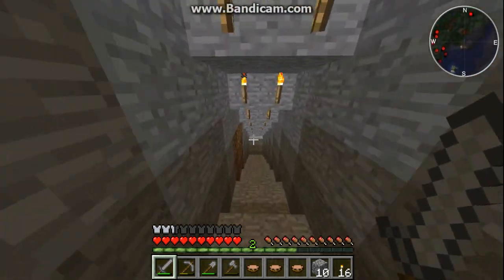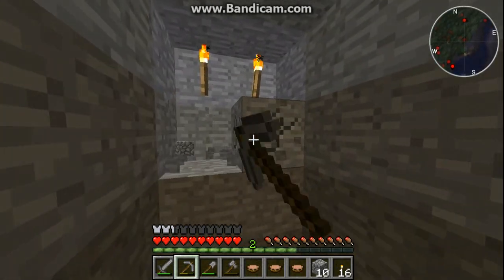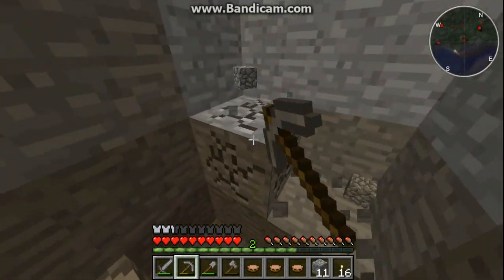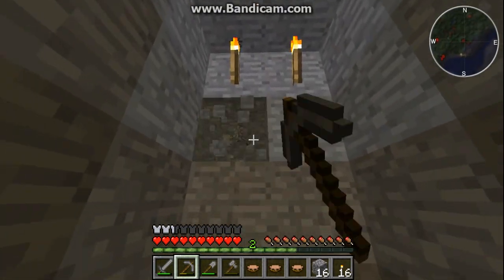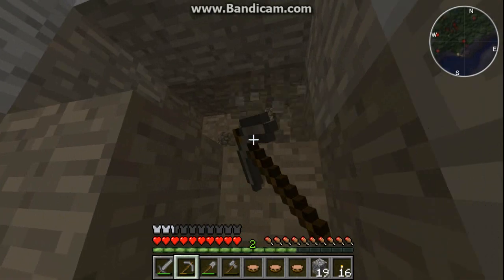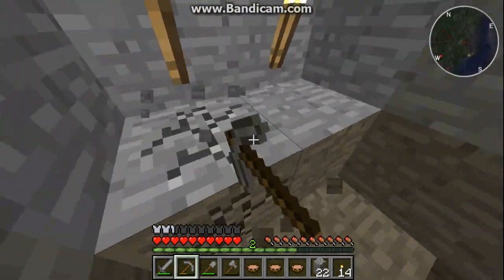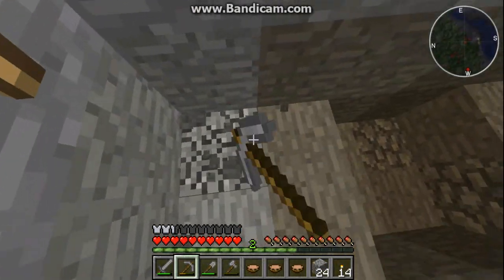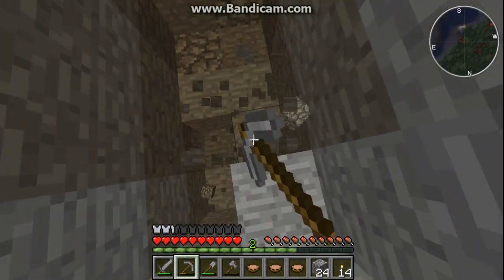We can keep mining now. We also have Timber. If you don't know what it is, basically if you cut down the bottom part of a tree, the whole tree will fall — not like sand falling, but the whole tree will break. Which is epic. And I hate cutting down trees, so it's way better.